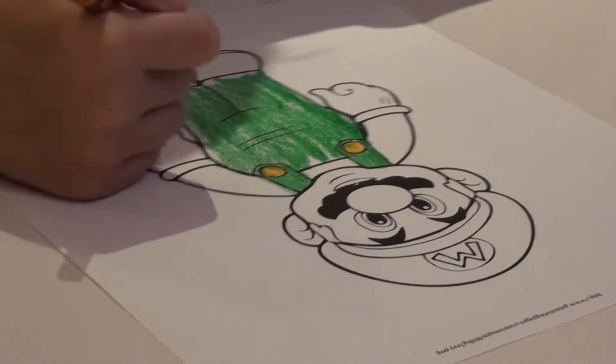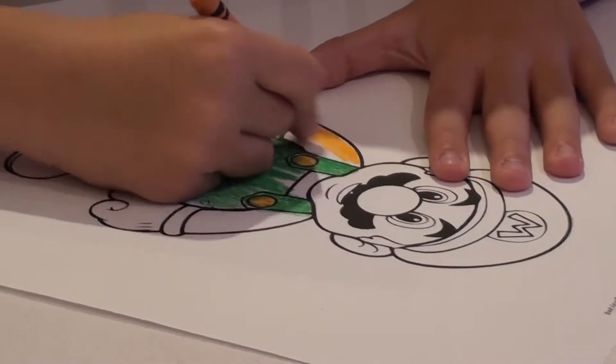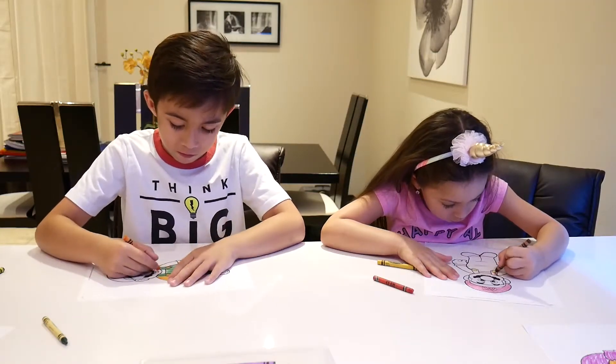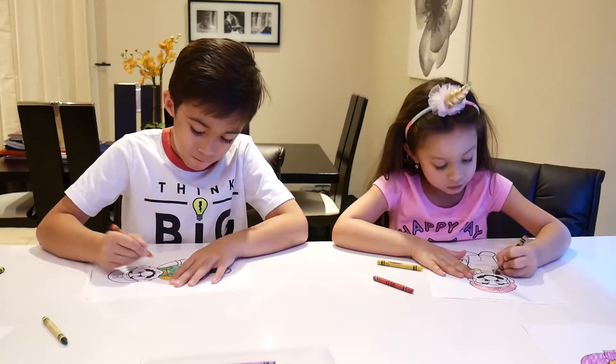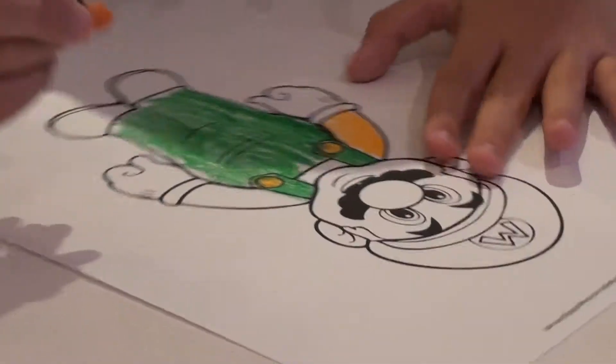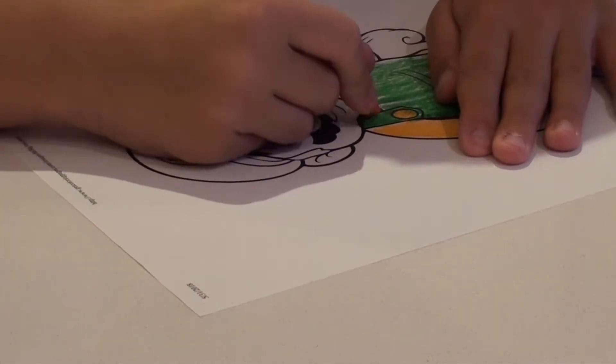I use orange for the buttons so it looks like it's yellow. I'm gonna put brown on the little — the gloves are white, I'm gonna leave them white, so we don't need to color them. The arms are gonna be brown because he's gonna have brown skin color.